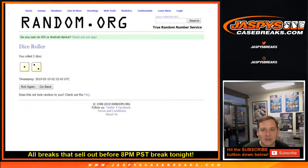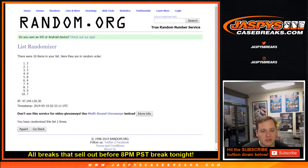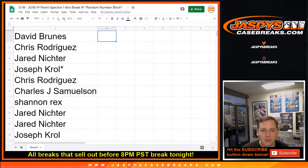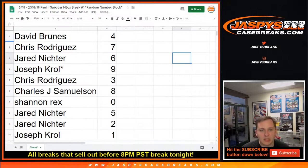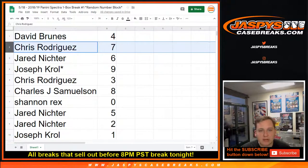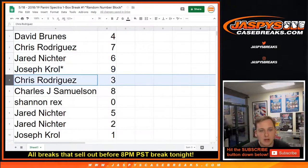And now three times on the numbers. One, two, three. I could have slipped up my wordage there and that would have been very poor — definitely not family-friendly. David Bruins: four. Chris Rodriguez: seven. Jared: six. Joe. Last spot, Mojo: nine. Chris: three.